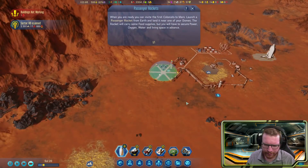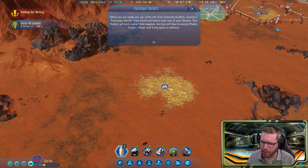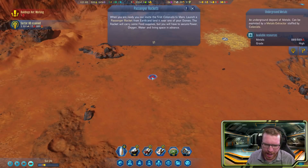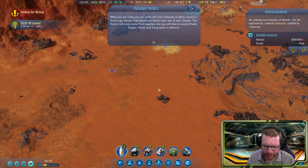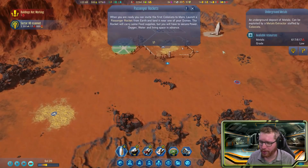Let's get this thing rotated and placed. We just finished another sector scan — we have even more concrete here, and a ton of metals in this one as well. Definitely lots and lots of materials.